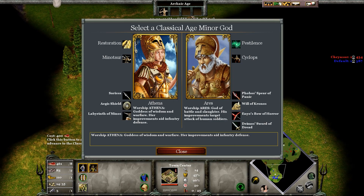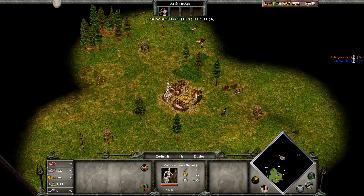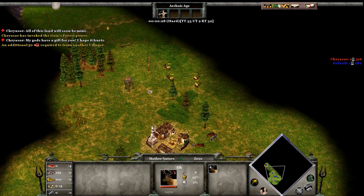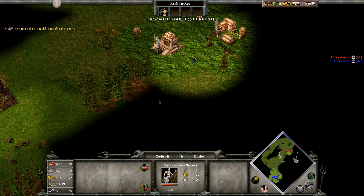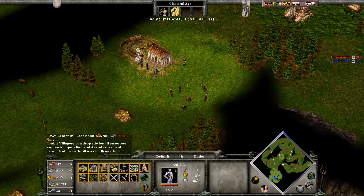There are four ages: Archaic, Classical, Heroic, and Mythical. Archaic is the beginning of the game with limited or no military units available. In this stage of the game, you are harvesting resources, scouting the map, finding your opponent, and planning future expansions.